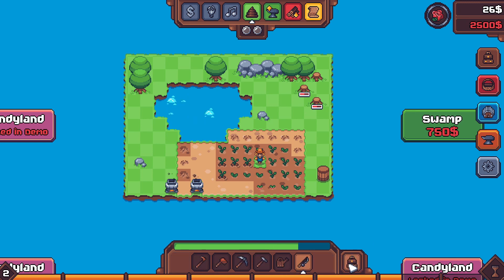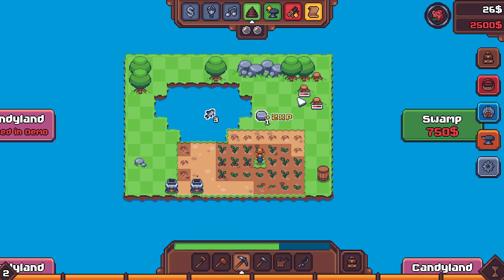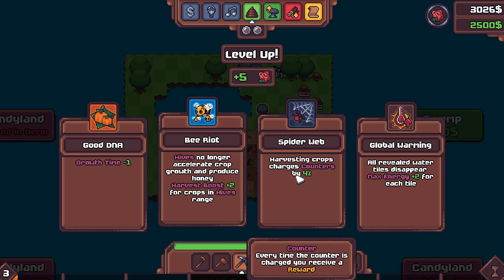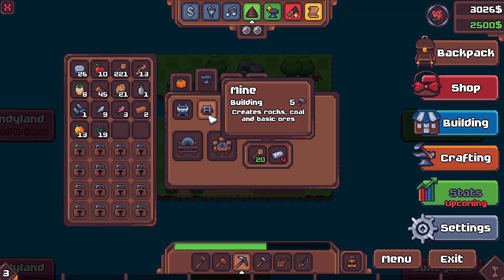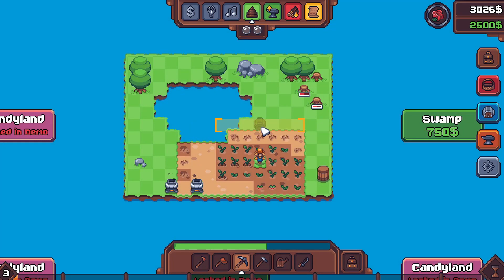We could go fishing — let's go fish. What else do we want to do? The trees need water, I don't care. I think I shouldn't even have planted them — that was a mistake. Oh, we leveled up! 'Hives no longer accelerate crop growth and produce honey' — I want bees! How do I get bees? Every time the crop — I want bees. I don't know how to get them but I want them. There's a hive — okay, that's how we get bees.